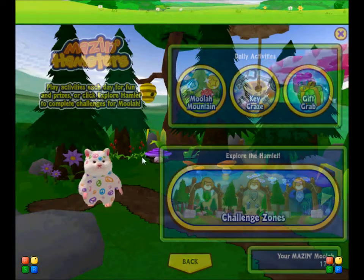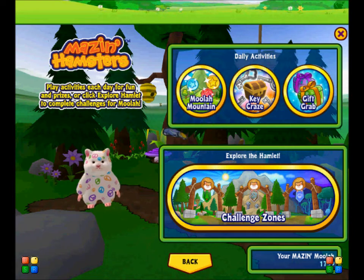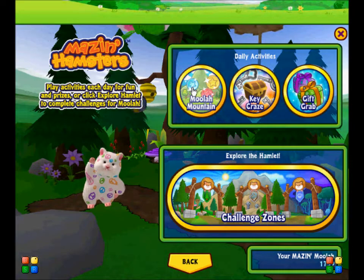If you go to the Hamster Hamlet, there are three options: Moolah Mountain, Keycraze, and Gift Crab. These are daily activities, so you can only do them once a day. We're going to play Moolah Mountain first.